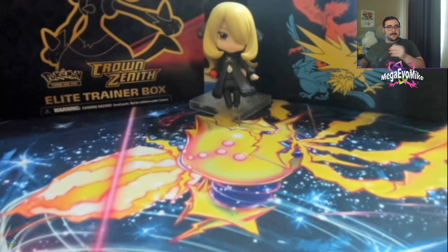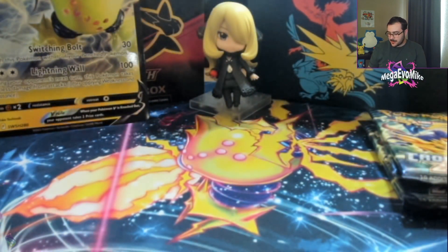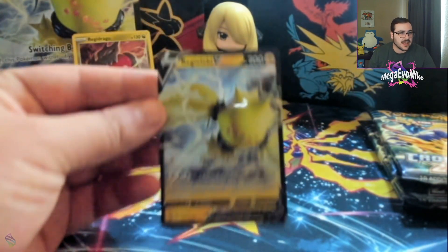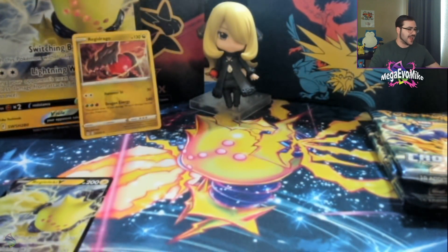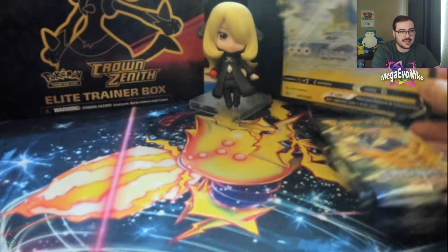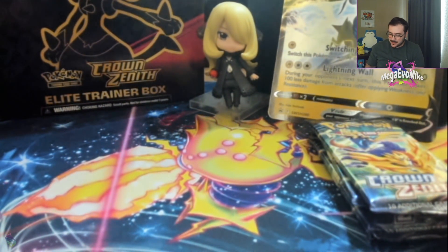Both of these boxes have successfully been busted open. We got the Regielecki playmat for the Regielecki box. Of course the Regielecki box comes with the jumbo card, as per usual. It comes with the promo — the Regidrago with that nice holo. You guys see those little dots? It's sparkles, man. That is super duper cool. I love the promos, and then we have this new promo Regielecki, although funny enough, I actually think it's worse than the Regielecki we currently have in the standard format.